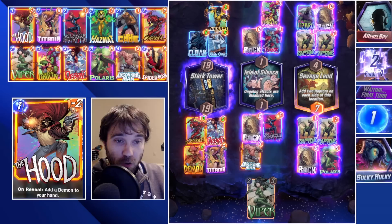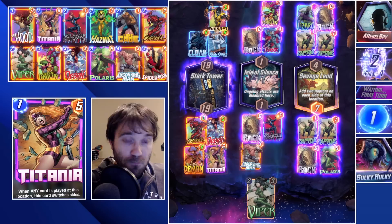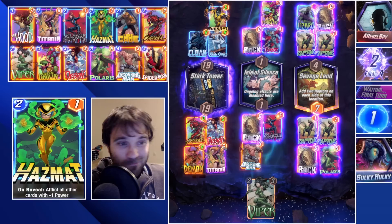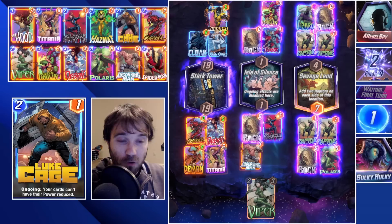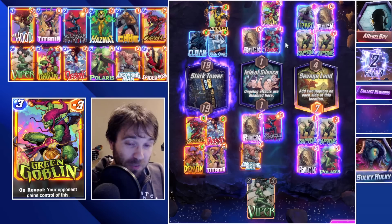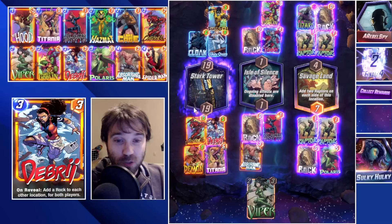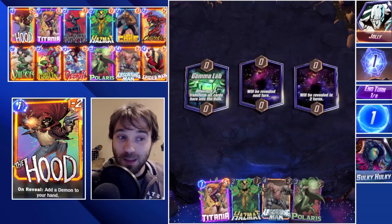I'm going to play Titania into the Stark Tower lane and play the Absorbing Man. They might be able to shift a card over with Cloak, but trying to outthink a movement maneuver is a losing battle — there are so many variables it's hard to anticipate unless it's a very transparent movement deck. They could be moving their Thor or a card from Savage Land to push another resource. They do end up retreating, so we get the best of them. The 5 power in Stark Tower was decent, but had they moved a Lizard it wouldn't have been enough.